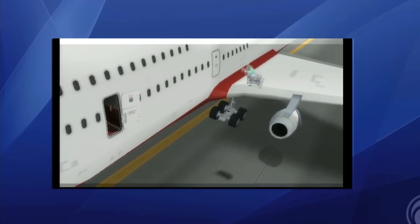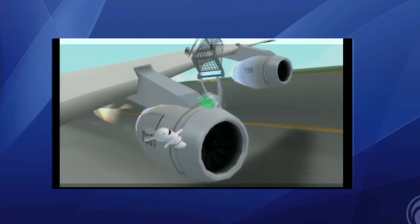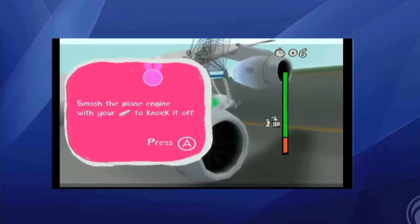As you can see, your customized bunny is there, and now he's going to smack the heck out of an airplane engine just so he can strap it to his car.